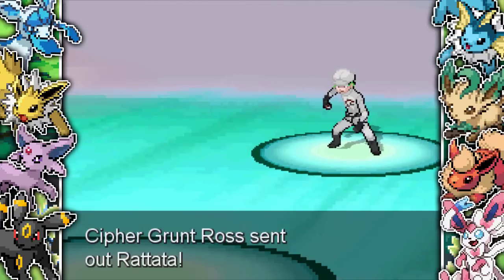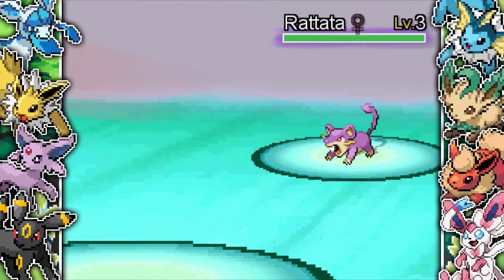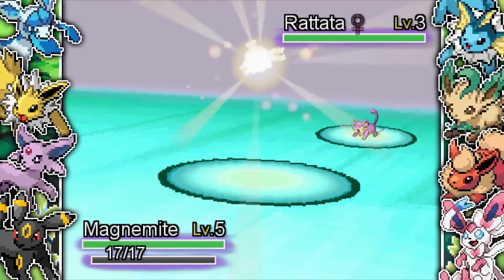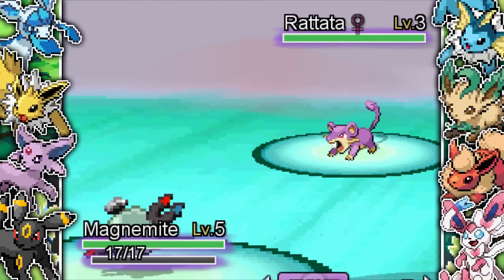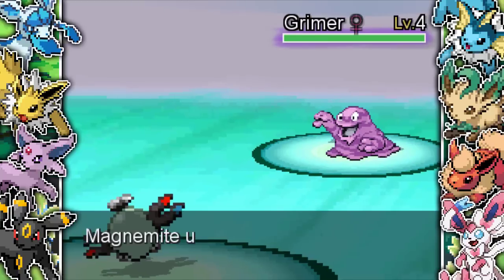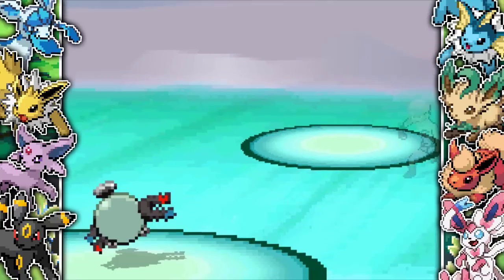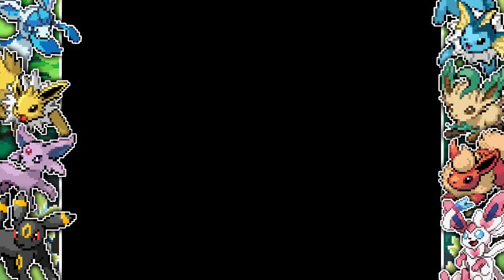This is a really tough fan game and you have no potions at the start, and they just have two Pokemon that you have to fight. Obviously you've got the upper hand because you're a steel type, but it still gets really difficult. I take out the Rattata and he also has a Grimer. We take that out. I get 55 XP and only survive on three HP. No potions at the start of the game.